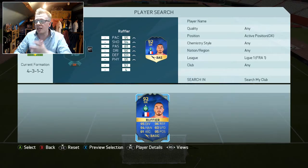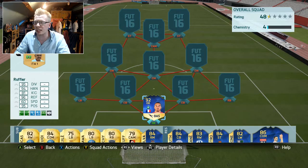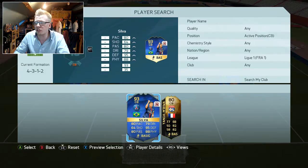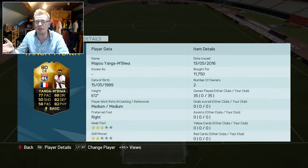The team I'm going to show you is basically ridiculous. We're starting off with team of the season Ruffier — 92 rated team of the season goalkeeper going for 40k now, which is absolutely ridiculous. Going into the defence, we have team of the season Fabinho at right back, who I packed in the 55k packs. We've got team of the season Maxwell at left back, and two centre backs: team of the season Thiago Silva partnered with Inform Yang and Biwa — 11,750 coins — and those stats are absolutely insane.